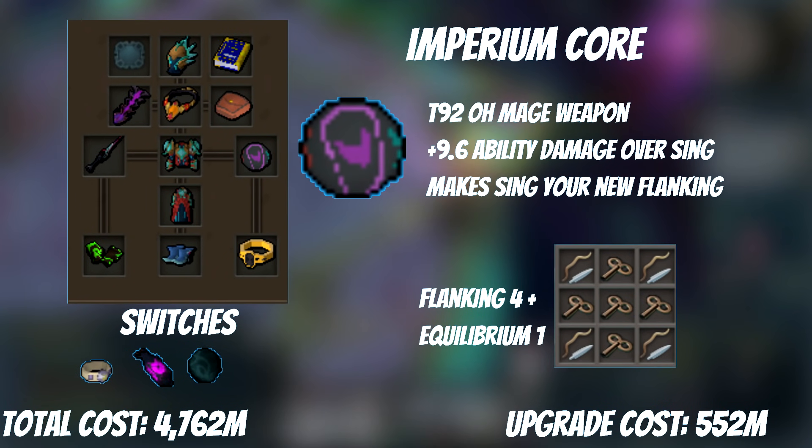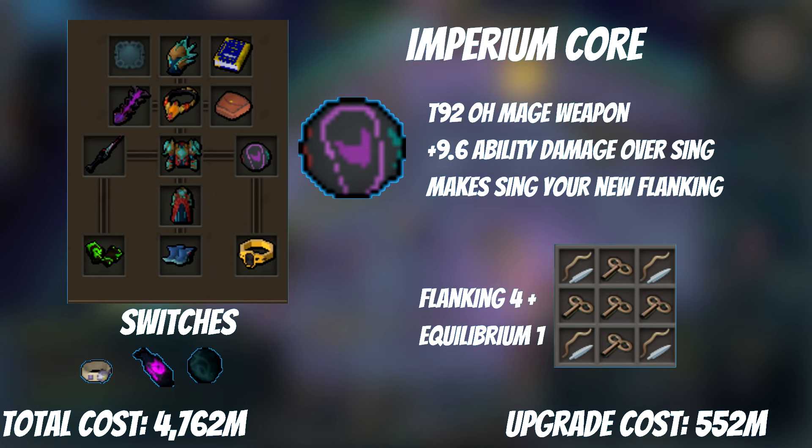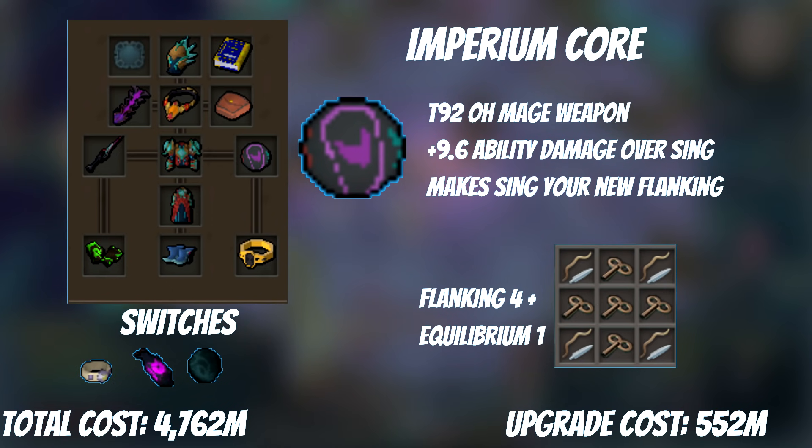The Imperium Core is the T92 offhand weapon, completing our T92 dual-wield set. The gain is very marginal — only 9.6 ability damage over using a Singularity — and accuracy doesn't matter for abilities on offhands. This is an upgrade I wouldn't get unless the other styles are also geared up. At the same time, you can convert your Seismic Singularity into a flanking switch, removing your Cyber Orb. While doing that, consider upgrading Flanking 4 to Flanking 4 Equilibrium 1 — another low return on investment upgrade, but it does increase damage. Total cost is about 100 clockwork components on average, approximately 50 mil.